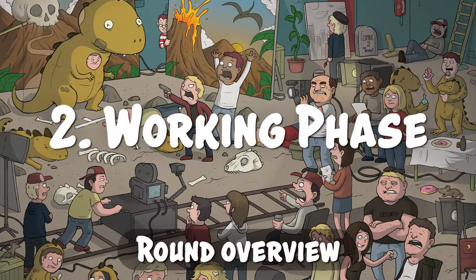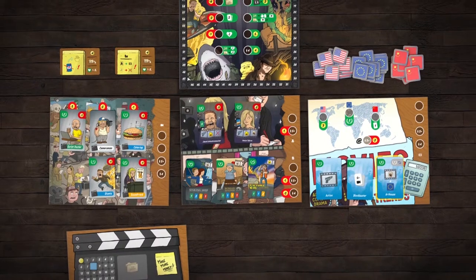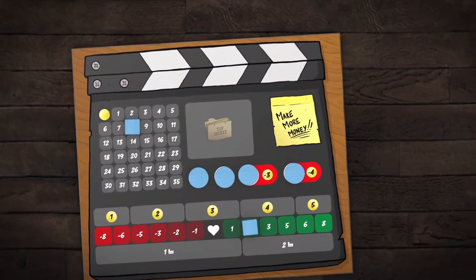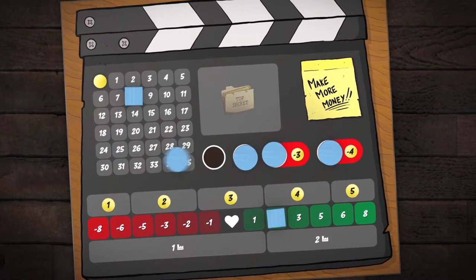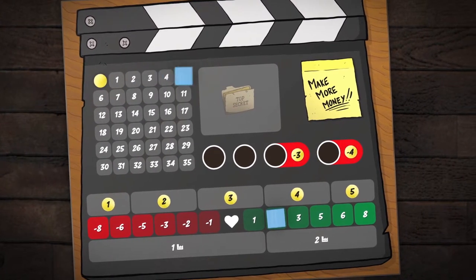Working Phase: This phase makes up the meat of the game. You'll deploy your production assistants, aka workers, to different locations in order to do several tasks. You always have four production assistants at hand, but only the first two are for free. If you want to use the other two, you have to pay for them.